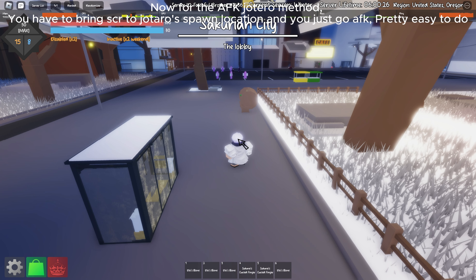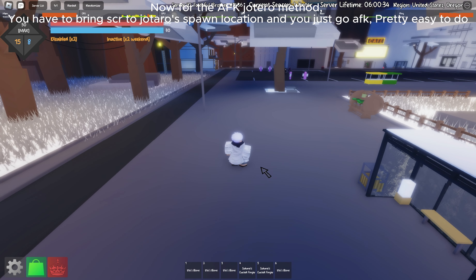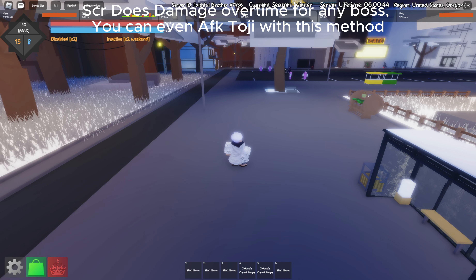Now for the AFK Jotaro method, you have to bring SCR to Jotaro's spawn location and you just go AFK. Pretty easy to do — SCR does damage over time for any boss, and you can even AFK Toji with this method.